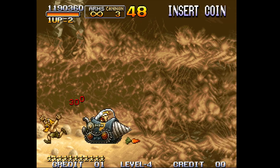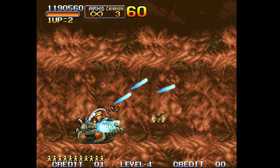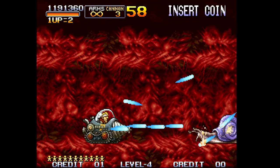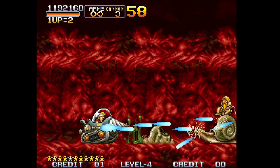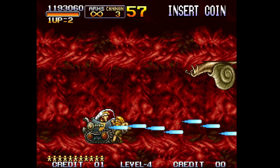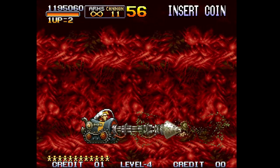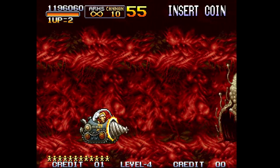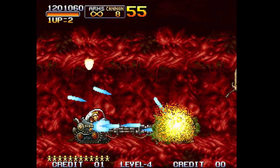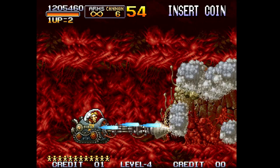I'm going to take the laser here — shotgun is good versus the boss but I'm more comfortable using the laser. These little snail dudes: you don't want to let them vomit on you. If they get too close they'll telegraph it by wiggling their head around, and then yeah — you don't want to get hit by that.